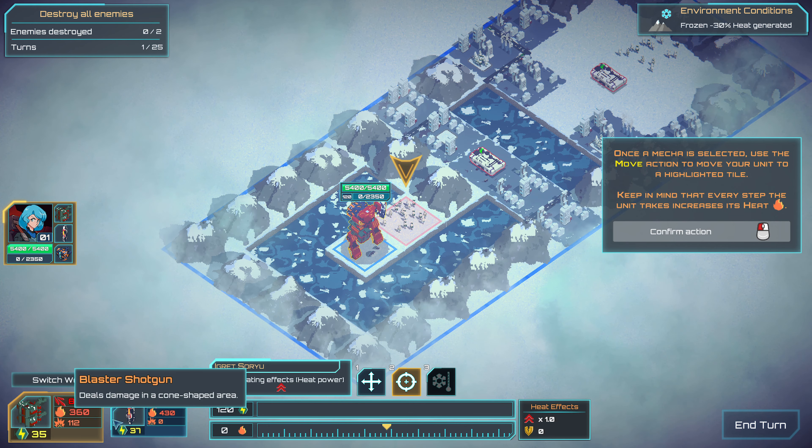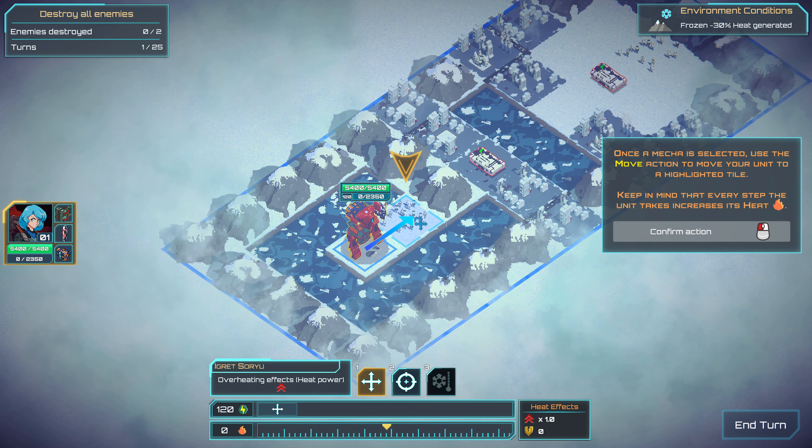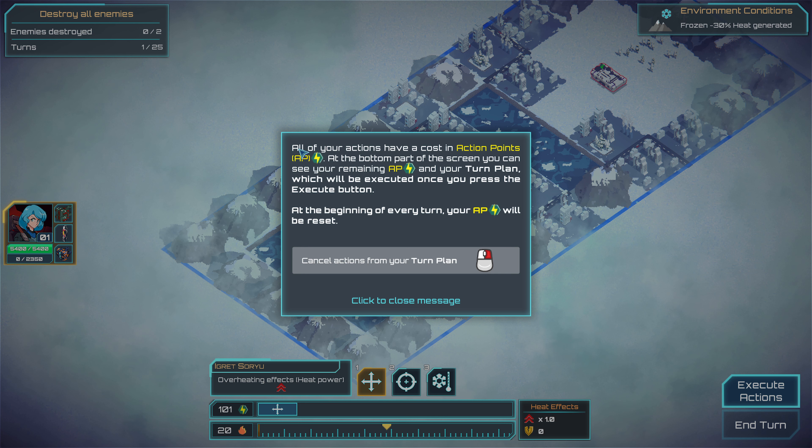Let's move. If you're out of range, all of your actions have a cost — action points. At the bottom of the screen you can see your remaining AP. Turn plan will be executed once you press the execute button.